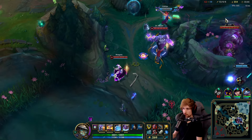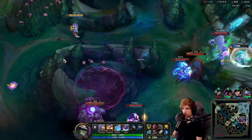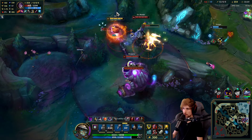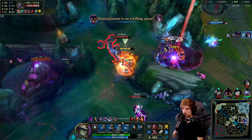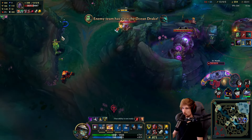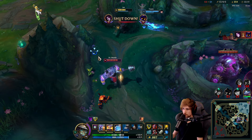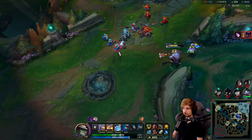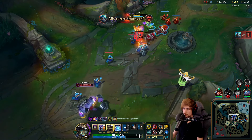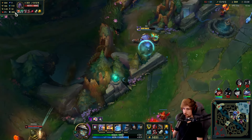We already lose the fight — we have no number advantage. I was hoping Gangplank would walk into me. There's still no Mundo. We got a Yuumi!